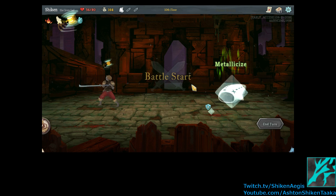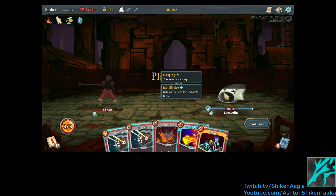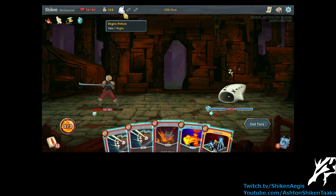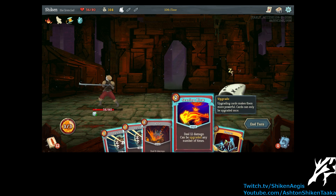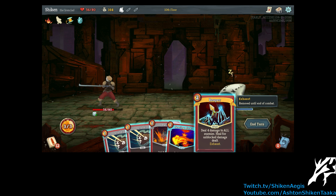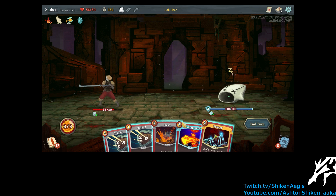Let's fight a boss. Oh, he has Metallicize. This could be difficult. The enemy is asleep. Can we just leave? Gains eight block at the end of this turn. Shit. This is going to be tough. Well, we could use our potion, but let's wait just a little bit. Okay. Well, he already has eight block, so doing that would do nothing for us.